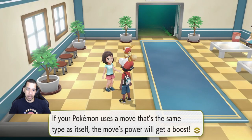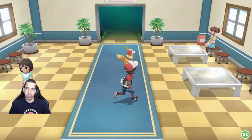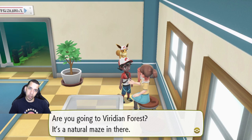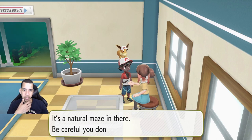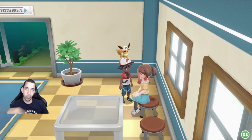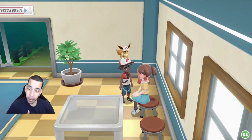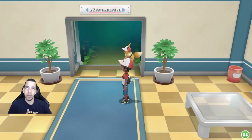A Pokemon used a move that's the same type as itself — the move's power will get a boost. Stab! An NPC mentions I look a little older and warns that Viridian Forest is a natural maze in there, to be careful not to get lost and offers to go together. I am Brock. Brock is I. Look at this entrance — this entrance looks hype!